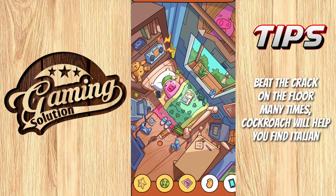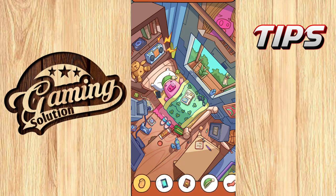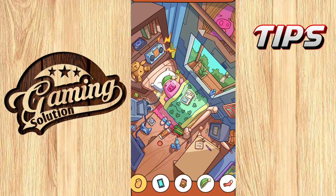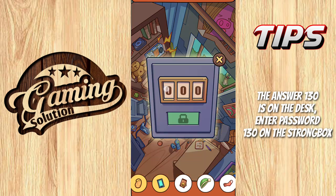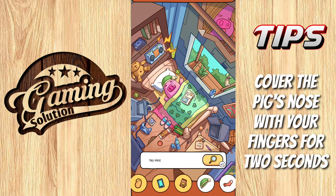Dig into the crack on the floor many times — the cockroach will help you find the subject. Charge your phone with a charging cable. Money is in the lockbox — the password is 130. Cover the pig's nose with your finger for 2 seconds and collect the hat.